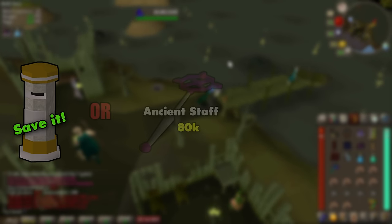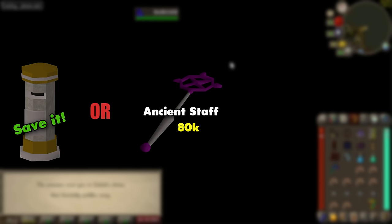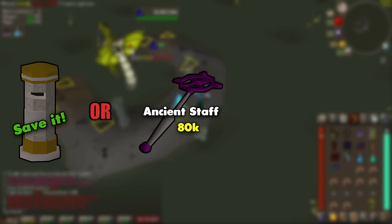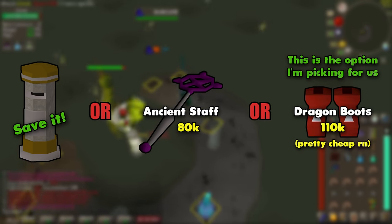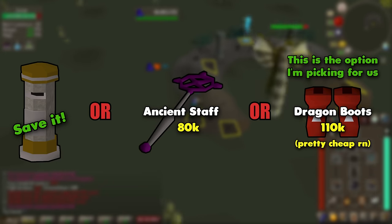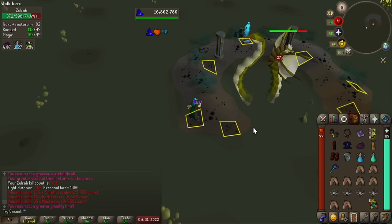I'll present you with three options to round out the one mil. You can keep the change for potions, ammo, charges, things of that nature. Option two, you can buy an ancient staff if you feel like you'll be bursting a lot or using ancient magics for some other reason — this will also leave you with a little bit of money left over. Or option three, buy some dragon boots. This will really cement melee as your strongest base set, and these boots aren't going to be replaced for a long time. That is going to do it for our first 1 million coins — now we're going to step it up a notch.